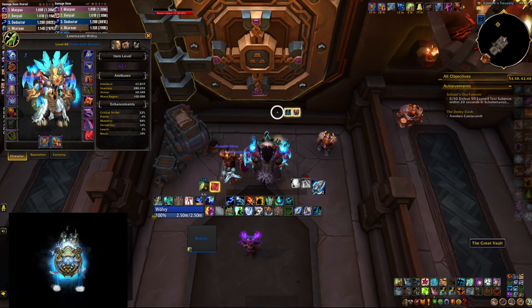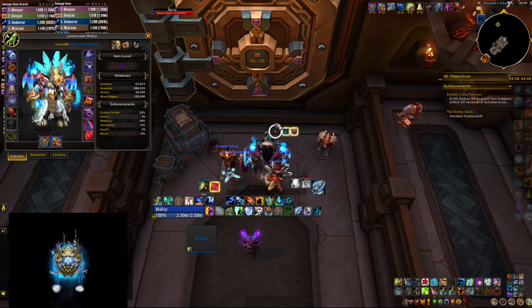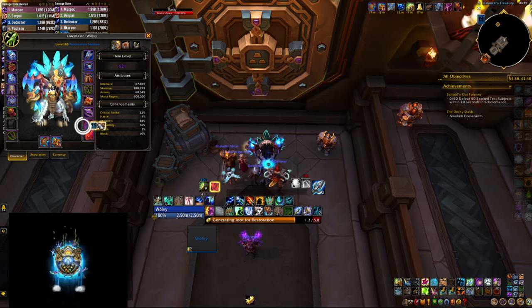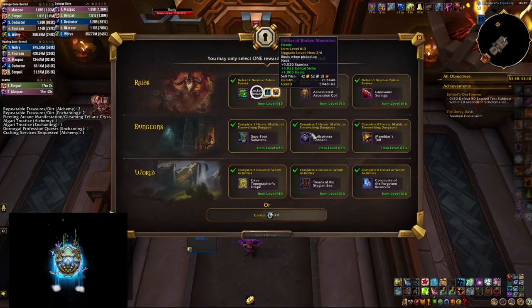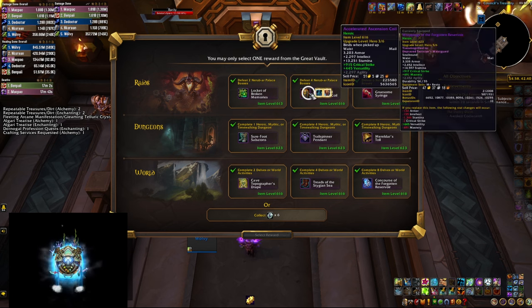I have all the vault slots filled in — three heroic, three mythic tracks on dungeons, and 616 on delves. Fingers crossed we're going to get something good. I'm going to open as restoration because we need the trinket, but from next week maybe we can start opening as enhancement. Alright, so here's the neck on hero track. I see a better one here — crit mastery.